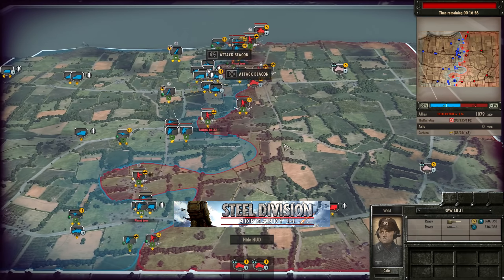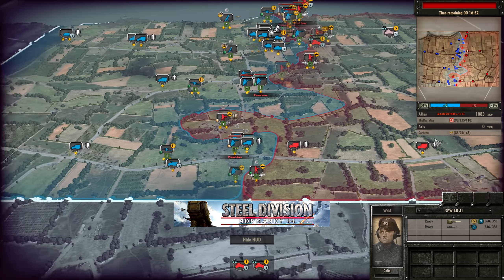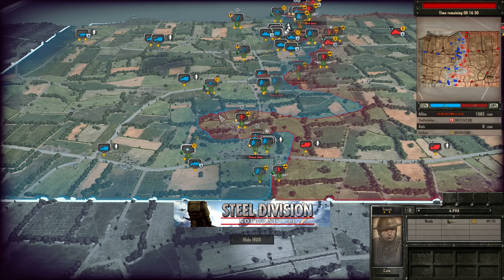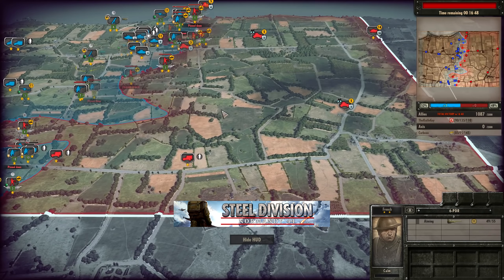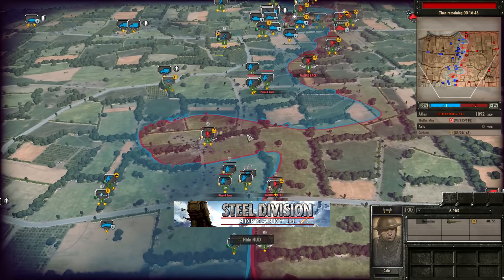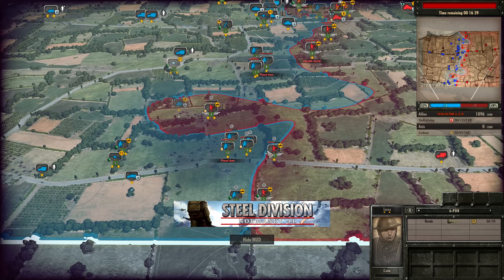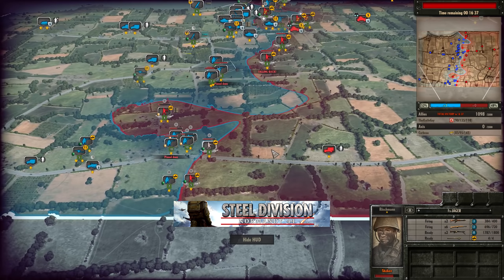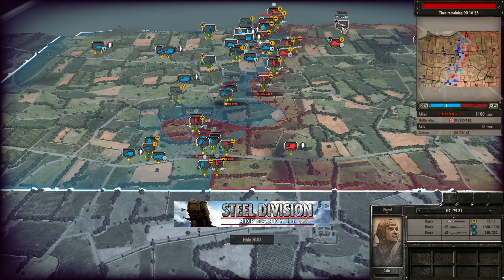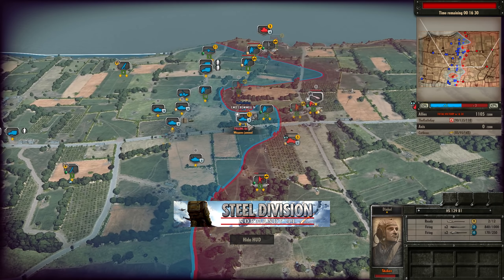SPW AB41s are on the way again. But Corbo really needs something that can pin these six-pounders or kill them from range, because usually he'd rely on his fighters — but with so much AA on the map, that's not such a great idea and I don't reckon Corbo will go for it. Either way, the HS129 is still taking shots at the Cromwell IV at the front — that's going to take a weapon jam. I think this HS129 has a possibility of going down, but it is going to survive.